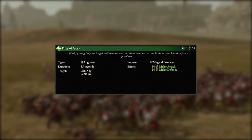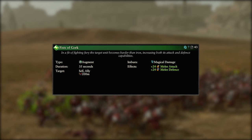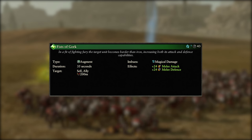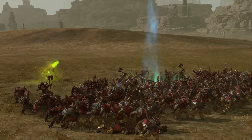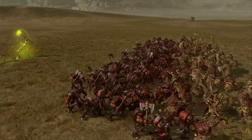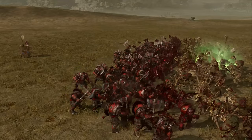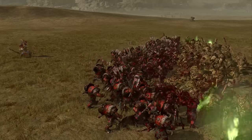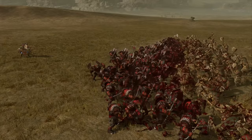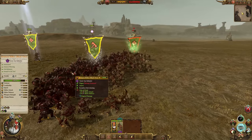Fists of Gawk is next and it's an augment spell. It costs 7 winds of magic, has a 45 second cooldown and a 150 metre cast range. It can be cast on the caster themselves or allied units and imbues them with magical damage as well as 24 melee attack and defence for 35 seconds, with no option to overcast. This spell is great even without the magical damage, as these massive stat improvements can skyrocket a unit like Black Orcs into a killing machine. With the magical damage it's an amazing spell, punching straight through any resistances the enemy might bring, meaning they're taking every single bit of damage straight to the HP bar. It's a great spell against anything remotely tough, and if that unit is resistance-focused like Hexwraiths or Savage Orcs, you'll wipe them out in no time. Overall it's a fantastic spell, so pick it up as soon as you can.